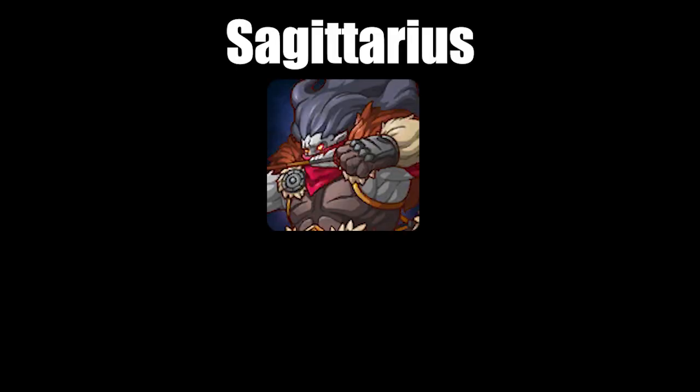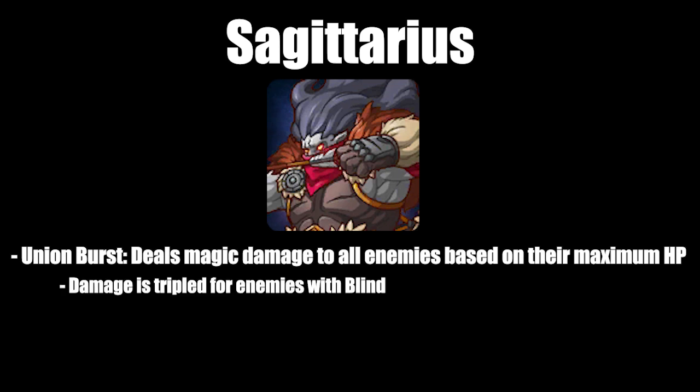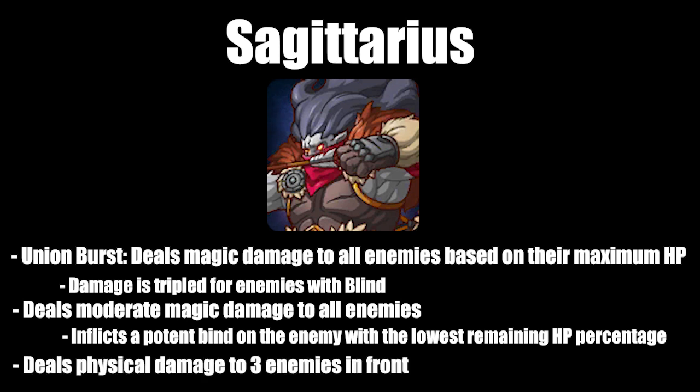Finally, we have Sagittarius, which has a Union Burst that deals magic damage to all enemies based on their maximum HP — this damage is tripled for enemies with blind. It also deals moderate magic damage to all enemies and inflicts a potent bind on the enemy with the lowest remaining HP percentage, making it very difficult to keep your backline units alive. Lastly, it deals physical damage to three enemies in the front.